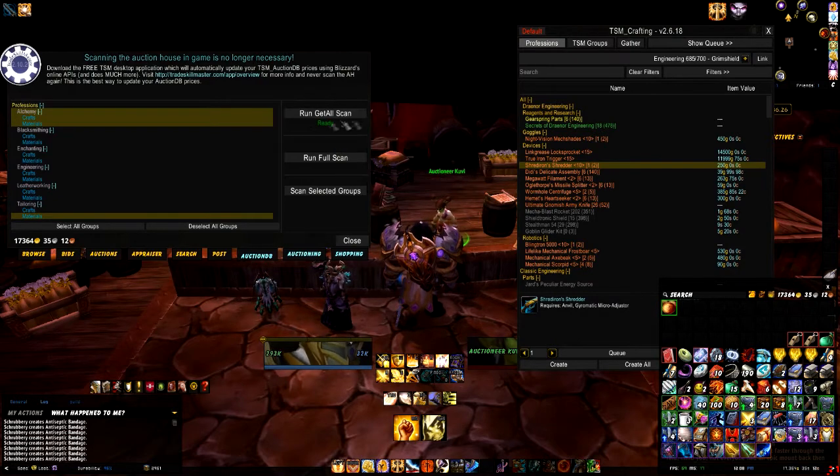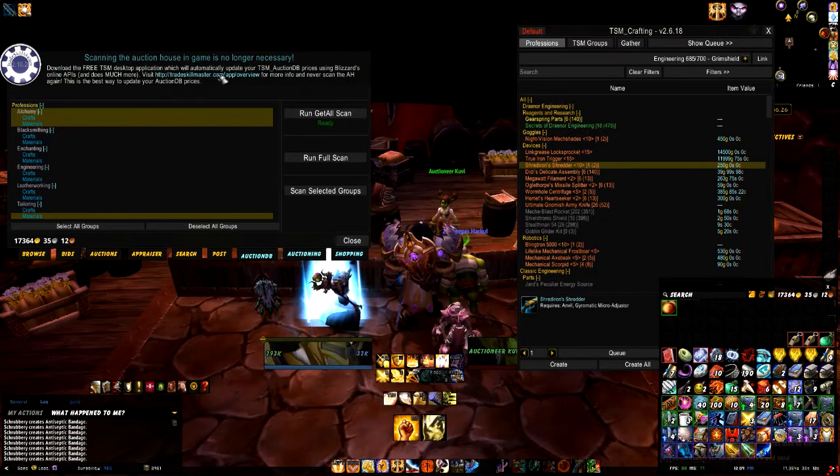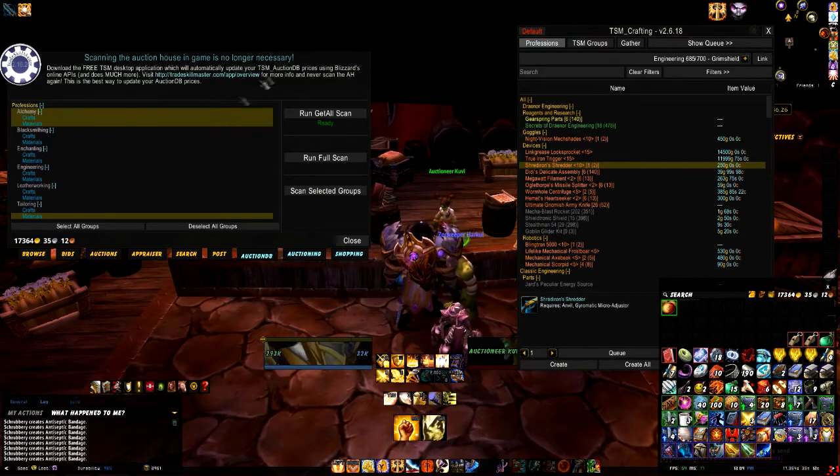So today - that's how long it's taken - I was like, 'I'm a bloke, I don't read the instructions on Ikea flat-pack furniture, I just bang it together.' But I decided to actually finally read the documentation, and when you do, you realize that you can download the free TSM desktop application which will automatically update your TSM auction database prices using Blizzard's online APIs, and it does much more. So I decided to go over and see what I was missing.